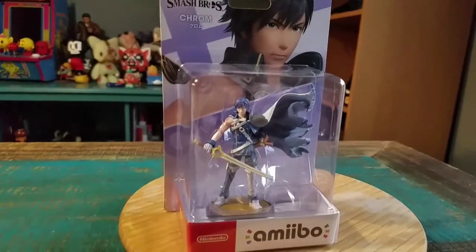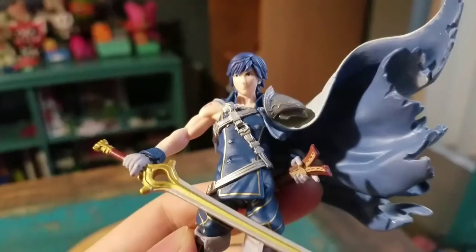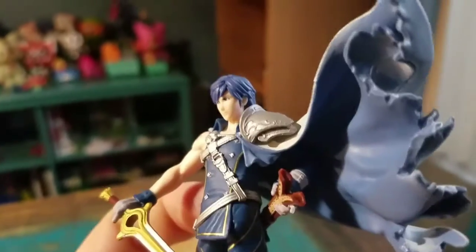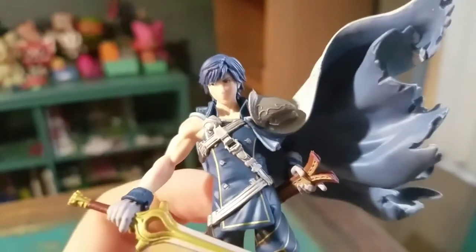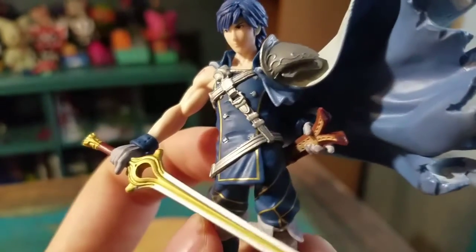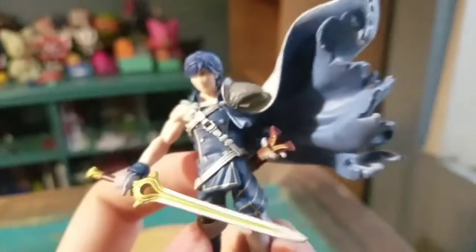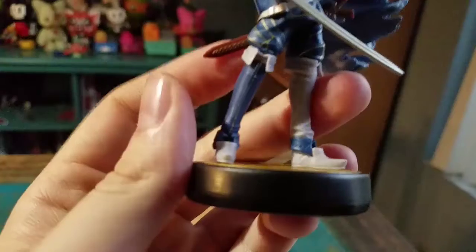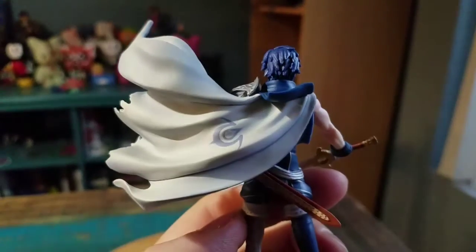Let's pull Chrom out so you guys can see him up close. Chrom does look pretty badass — first off he's just got the blue hair, you can see the awesome little shoulder gauntlet too. He's got all these belts and straps on there, his giant sword that fits into that hilt, and his cape flying in the wind with all the details, plus the rest of his boots and mismatched little things there.